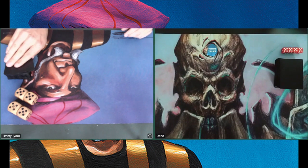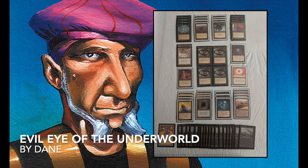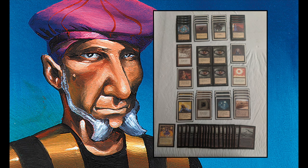Here we see the deck of my opponent Dane. He told me he wanted to make mono black but didn't want your typical mono black aggro deck — which is very strong in Eternal Central — but instead he wanted to build more of a control deck. So he's chosen to go for four Underworld Dreams, which work very well with the Howling Mines. You can deal double damage to your opponent.